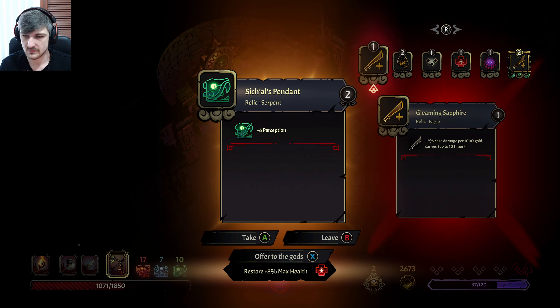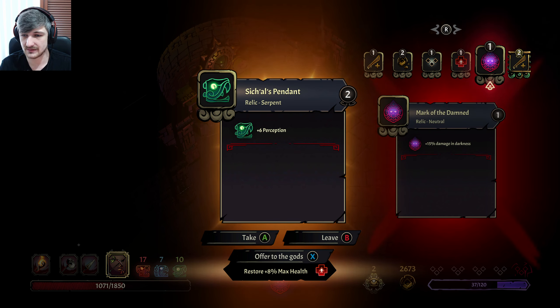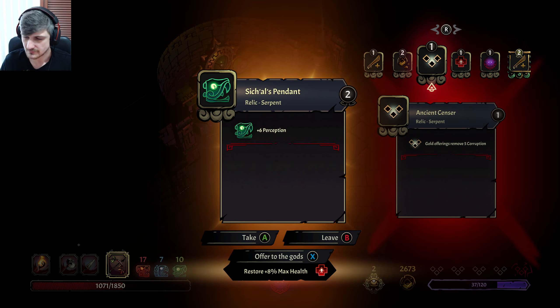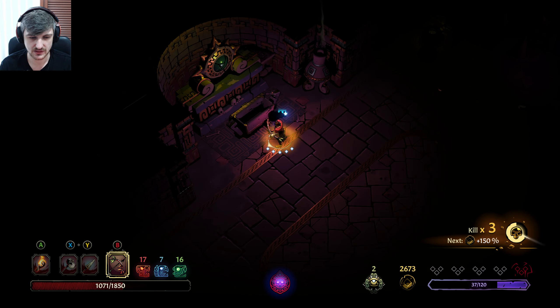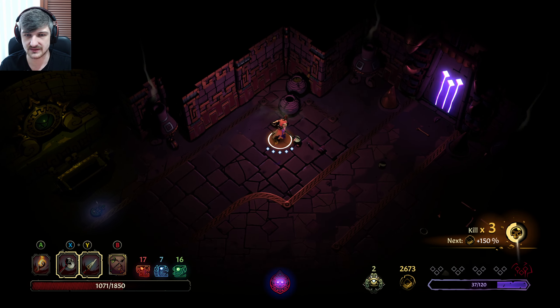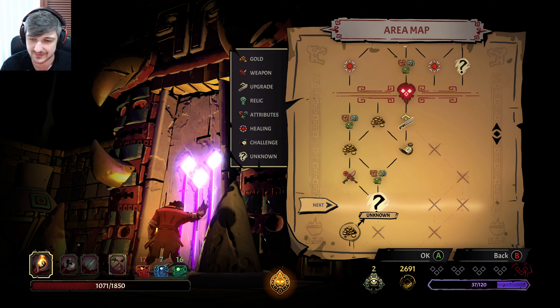Six perception — I love it. 2% base damage, 6% base damage — pretty nice to have both. We do like the corruption removal. We're going to go for this one. I do want perception of course because that is more gold, and more gold means more purchases, which means more everything — damage, more gold, more health, more survivability.